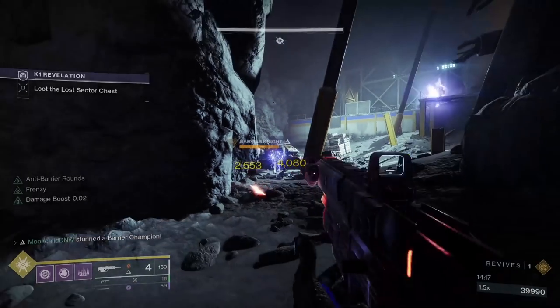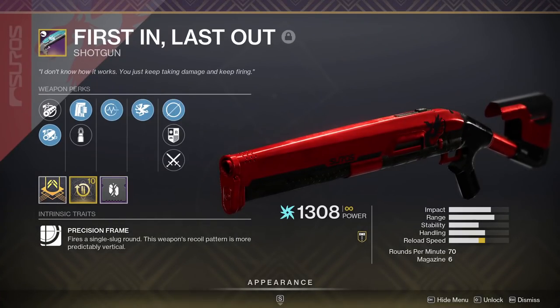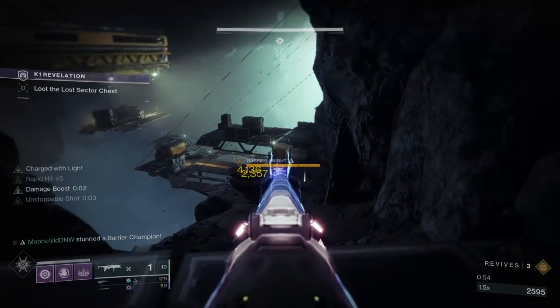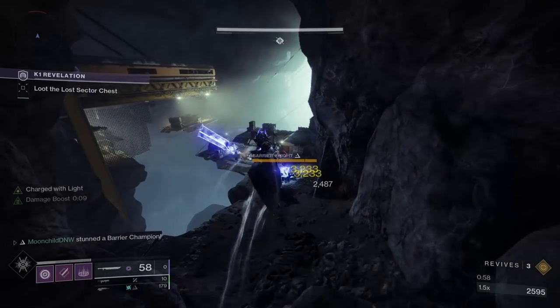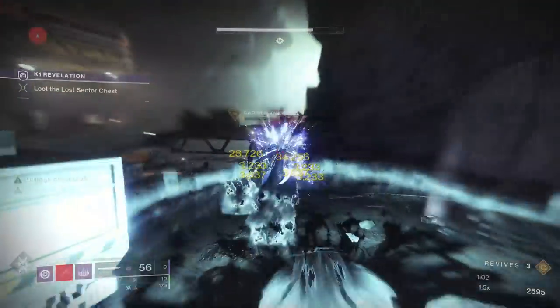There are a ton of great options to pair with this. Slug shotguns like First in Last Out can really dumpster a boss, but if you run that you're competing with Witherhorde on the special ammo economy. For that reason, the combo you're looking for is a solid heavy weapon, and hardly anything in the game can touch the damage of swords.